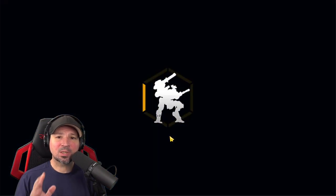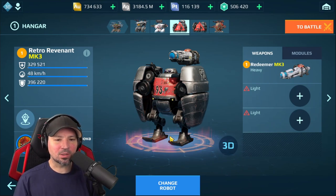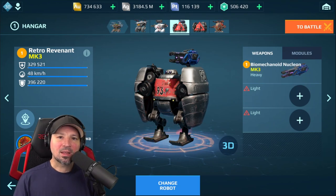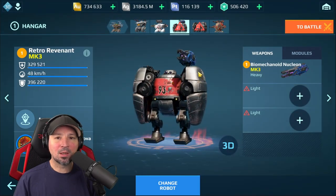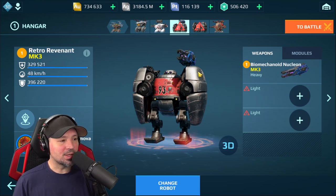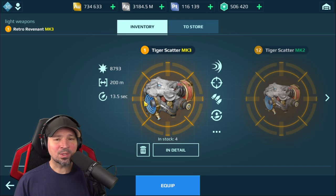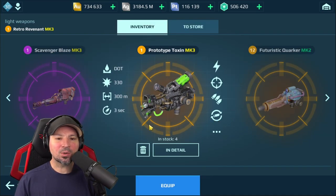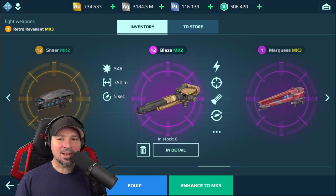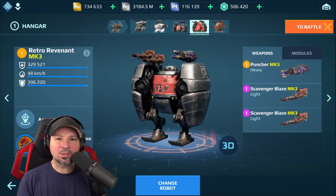Next, the Redeemers can be extremely good on top of your Revenant. Not my first choice because it doesn't deal as much damage at point-blank as some other weapons, but if you don't have those, Redeemer is awesome. And lastly, the Nucleons are really good — at close range you never have to reload; you can just shoot and shoot continuously. As far as light weapons go, if you're running the Devastator, the Scatters can be extremely good, but I wouldn't run these without the Devastator. The Blaze — the light version of the Flamethrower — is amazing. The Toxins are amazing, the Corkers can be really good, and the Shredders are the light version of the Puncher. Those are the main recommendations for heavies and lights.